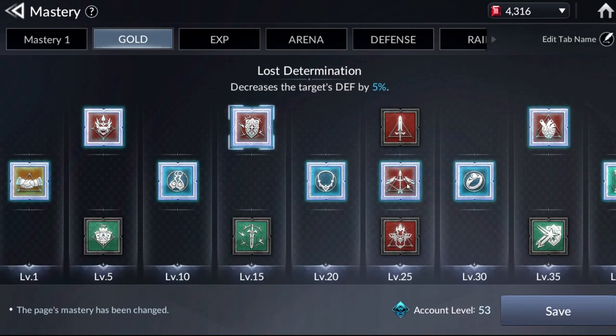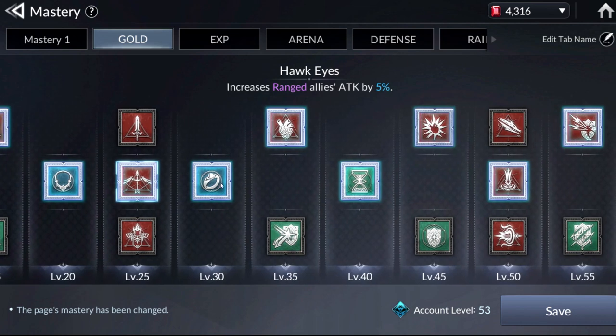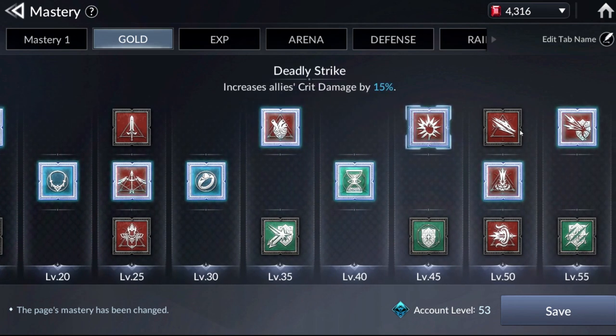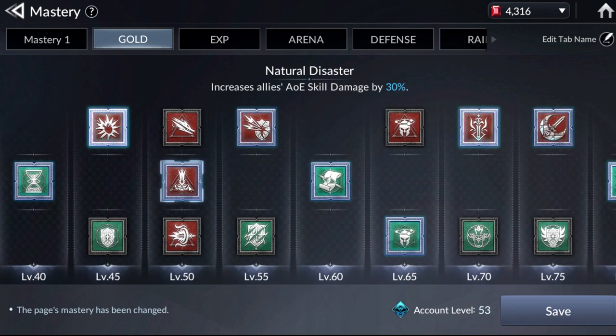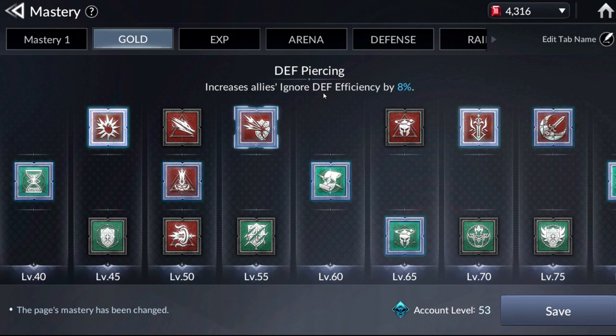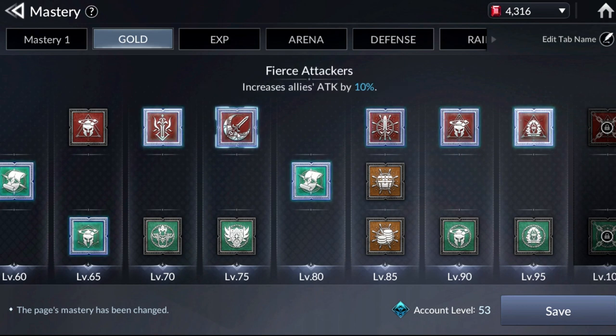For Masteries, I used the gold-specific Mastery which increases ranged allies' attack — particularly for Luki — but you can use the one that increases all allies' attack in general, which may give better overall damage. I went for a more damage-oriented Mastery overall, and remember to increase AoE skill damage as well so you can kill more efficiently. Beyond level 80, the Masteries don't matter that much — once you hit level 80 it's good enough to tackle Tier 10.